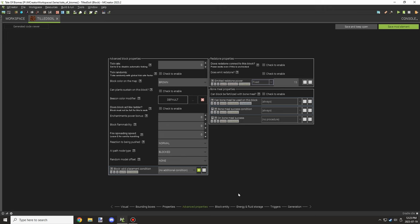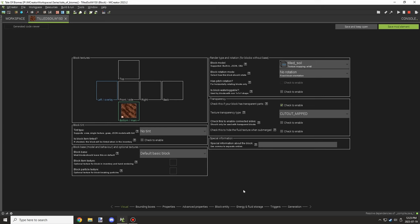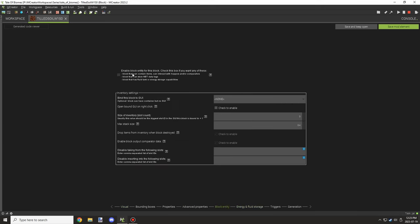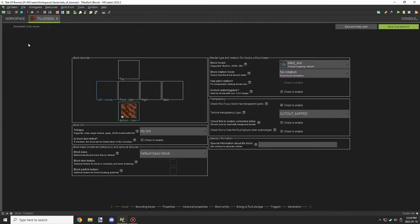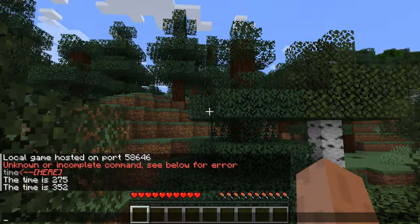First we need to enable the inventory so we can use MBT data, and I'm going to disable these two boxes down here so everything is set up the same. I'll go through all 25 different blocks and update all the settings. I also realized I'm going to need a tick rate, so I'll set the tick rate to one.